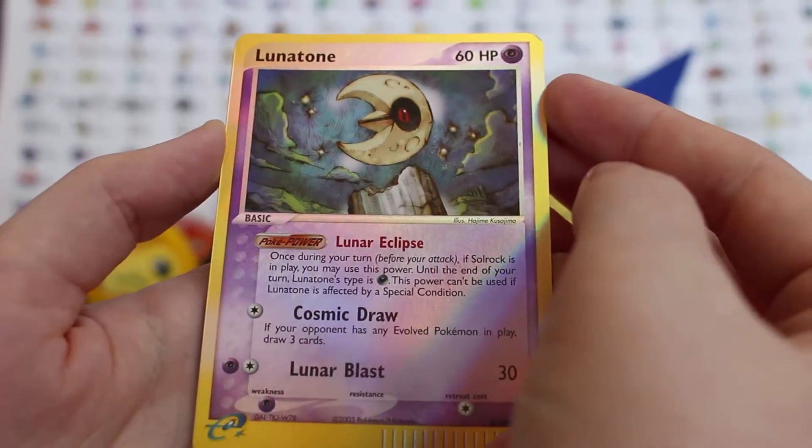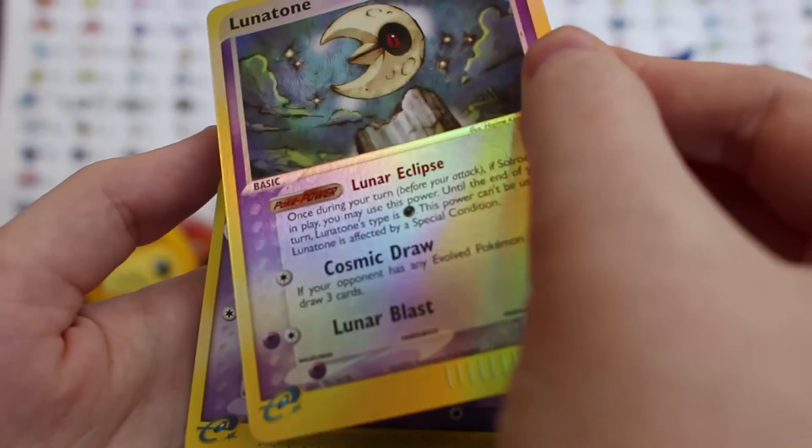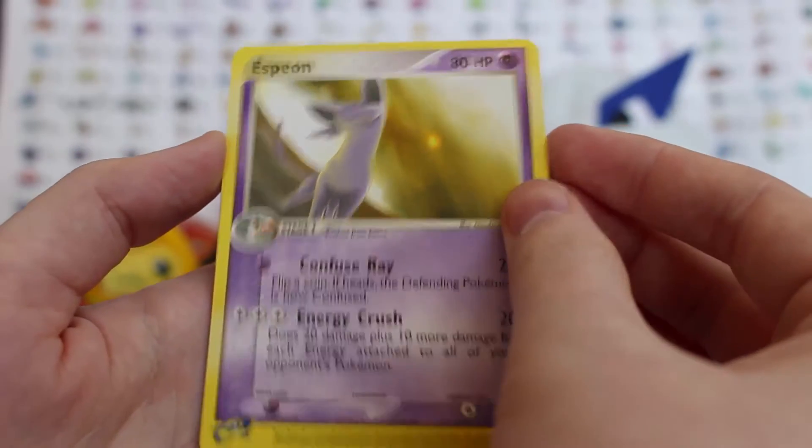Whoever goes first - Lunatone - so we have definitely done this wrong. No, it doesn't matter. I assume it's a reverse. Oh, and Sandstorm Pokémon looking out into the desert, looking fake cool.